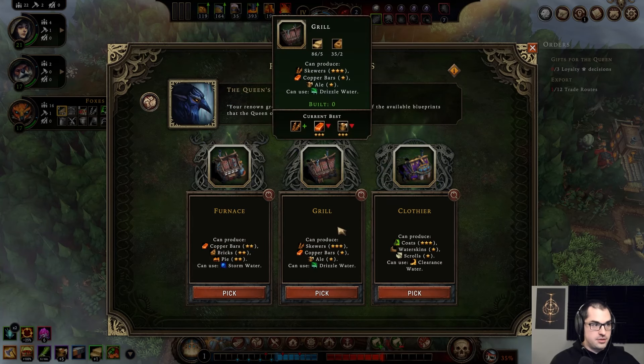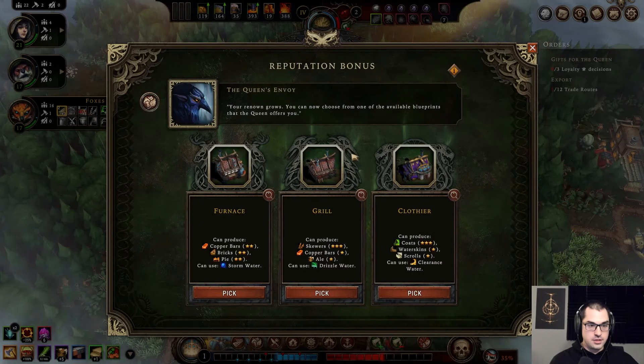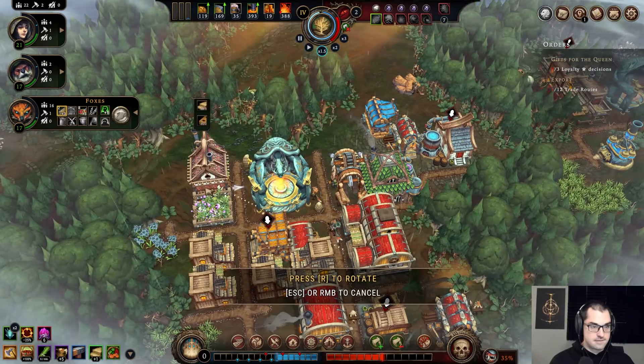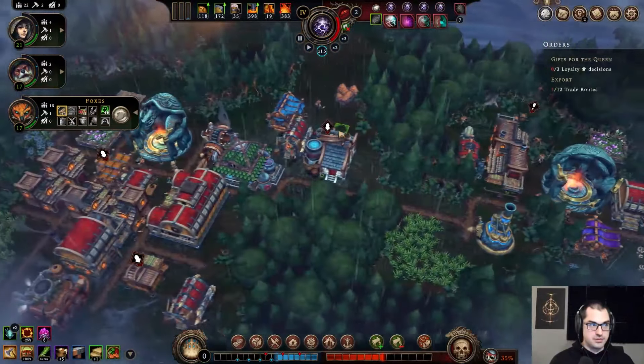Biscuits and pie we already have. What about three-star skewers? The foxes love these and I do have the ingredients for them. Foxes don't like coats. Take a grill — that looks perfectly fine.